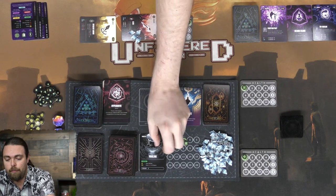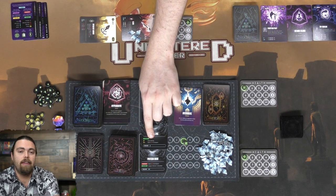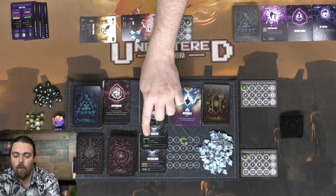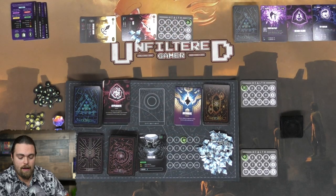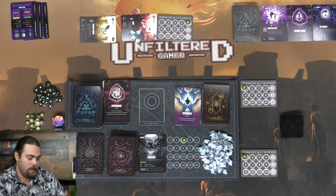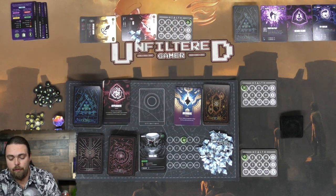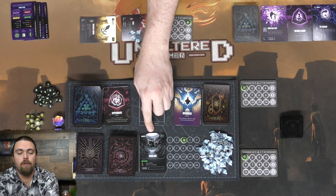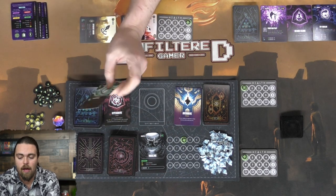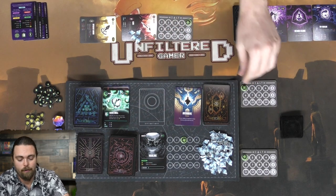A new card comes out - a Voidling. Its active ability draws a card from the top of the deck and deals damage based on that card's cost, or nothing. It has three HP. I don't have great plays left - one card does two damage to two enemies but I don't want to use it - so I end my turn. When I end my turn, all monsters' active abilities trigger. The Voidling flips a card: it has more than one cost, dealing one damage to all players, taking me from five to four HP.